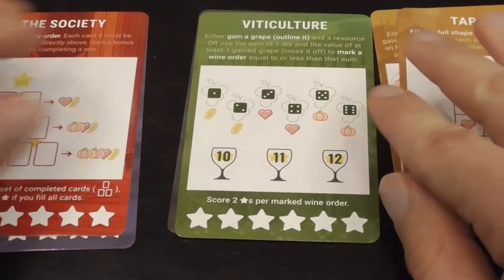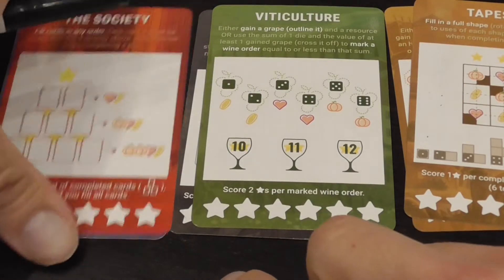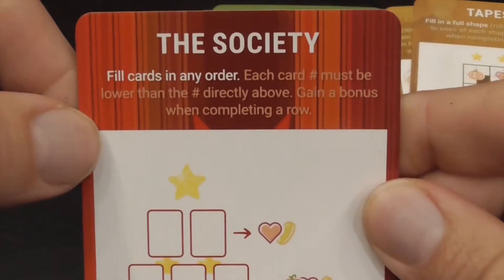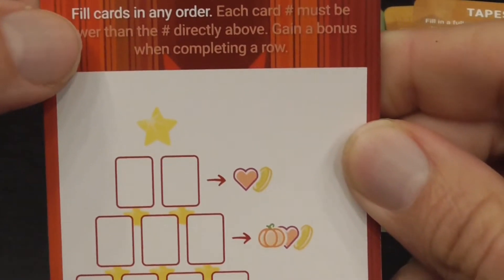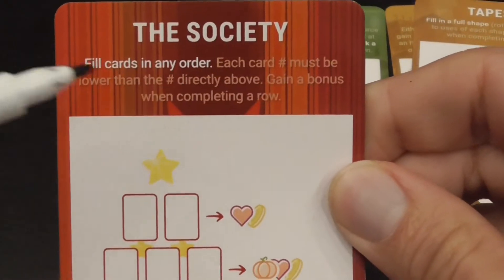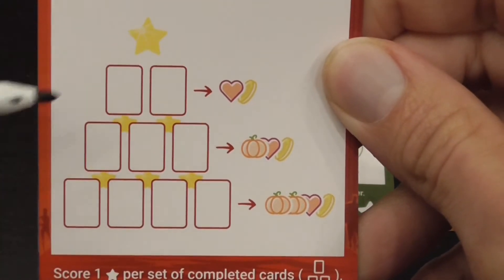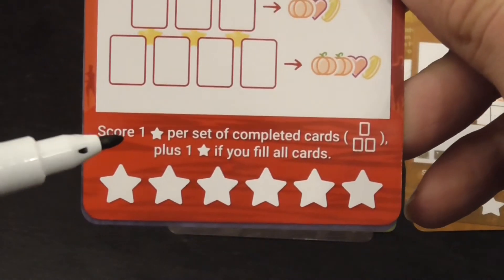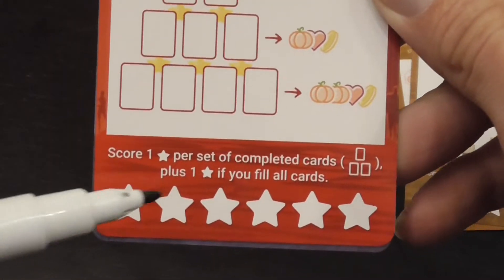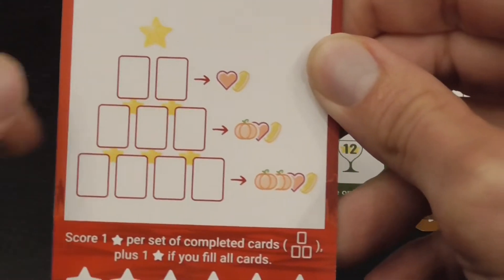Let me use these cards to exemplify some of what you can do. In the Society, when you place your numbers — in our example three and five — you can place them anywhere you want, but each card value must be lower than the one directly above it. You gain a bonus in resources when you complete a row, and at the end the card scores for each triangular set of cards in this configuration, up to a maximum of six points.